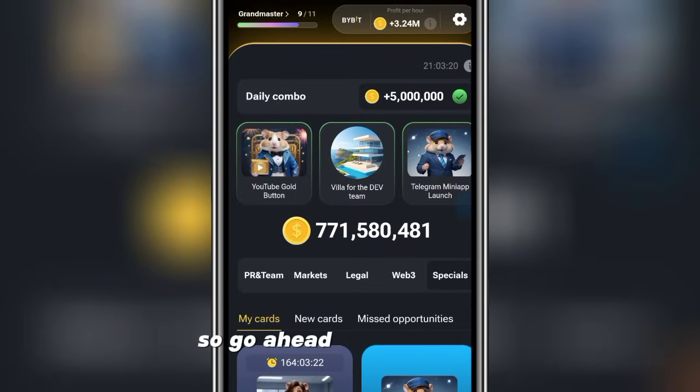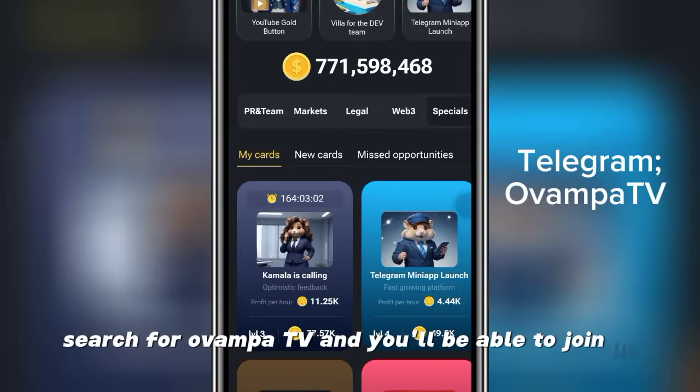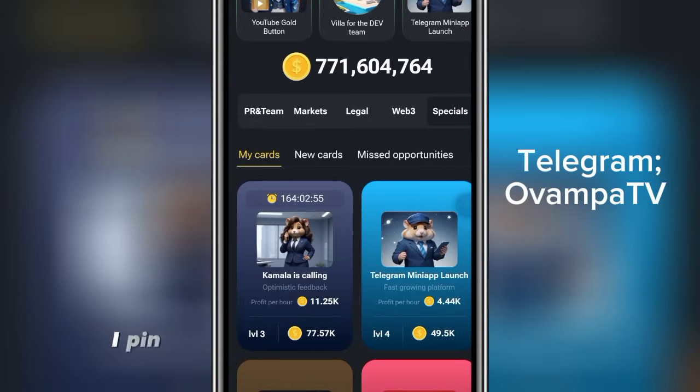Be back for the daily cell farmers code — fresh new updates are always available here. If you want to get all that information and discuss your views, go ahead and join our Telegram channel. Just open Telegram, search for 'ovampartv,' and you'll be able to join us.